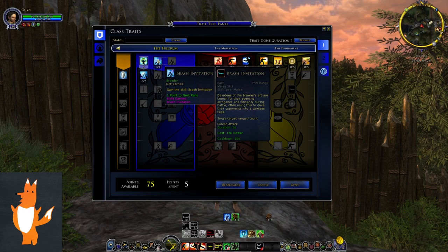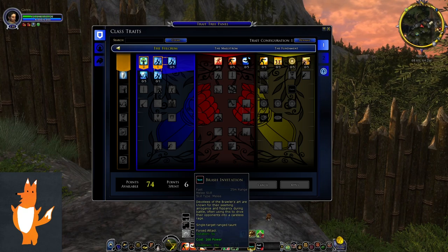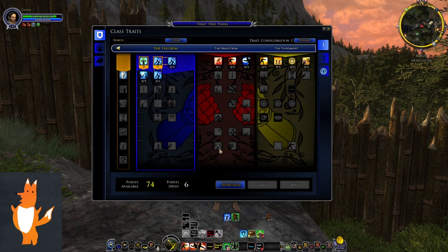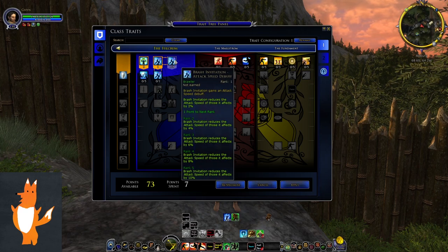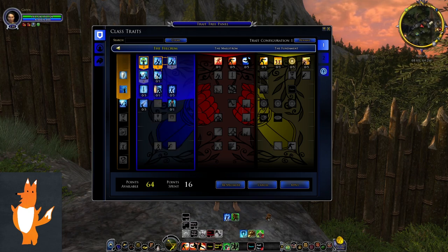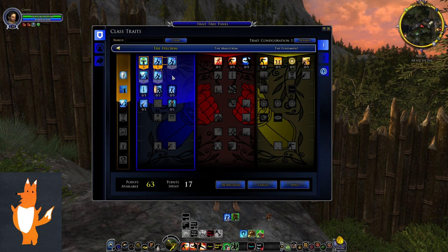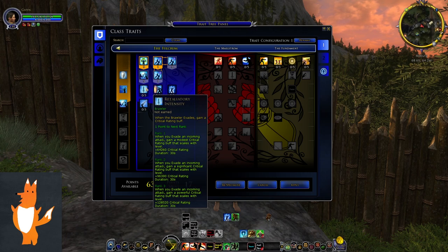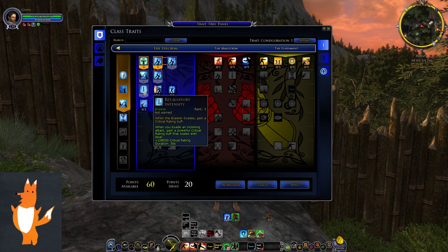At the top left we have a vitality increase — always nice to have. On the next line there's a skill called Brash Invitation, the Brawler's single target taunt. We now have both a single target taunt and an AOE taunt. Brash Invitation also applies an attack speed debuff to your taunt target. Further down we have 5% parry chance, and Brash Invitation cooldown reduced by 5 seconds, making your single target taunt 10 seconds like any other tank. There's also Retaliatory Intensity — when you evade an attack, you earn a critical rating buff for 30 seconds.